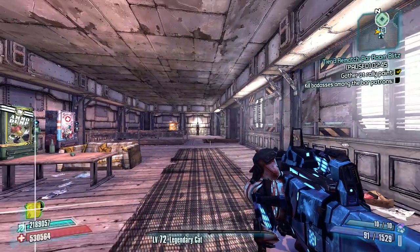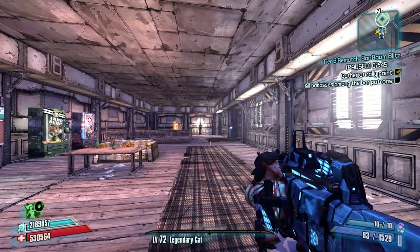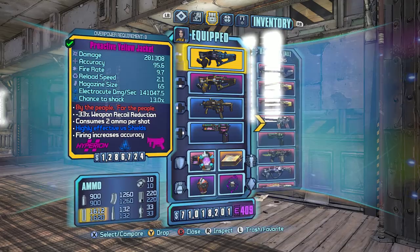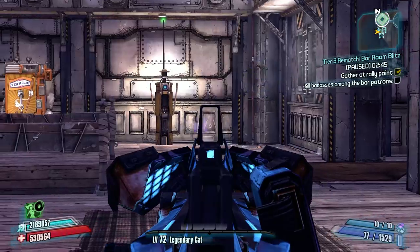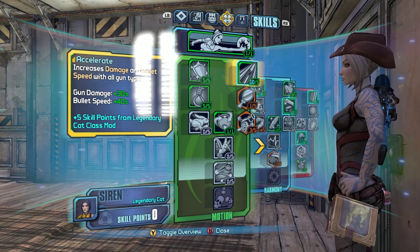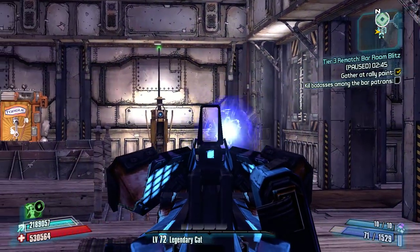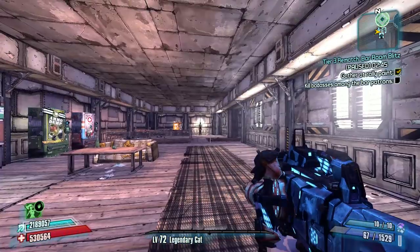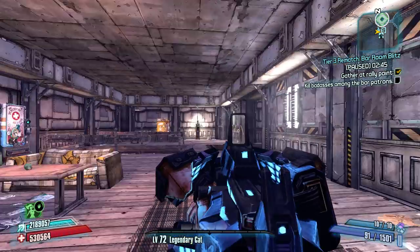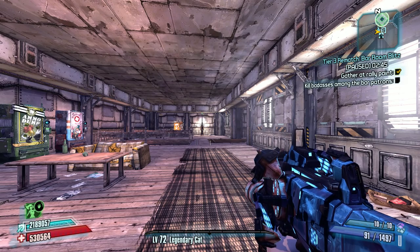The big difference between these two weapons is that the Yellow Jacket shoots incredibly slow moving projectiles. Keep in mind that I have it with the accelerated prefix, which is proactive for Hyperion weapons, so it has the accessory that increases fire rate slightly and makes bullets move significantly faster. I'm also specced into Accelerate with 5 points and another 5 points from my Legendary Cat Class mod, so that's actually increasing bullet speed by 40%. Without that 40% increase to bullet speed and without the accelerated prefix, this weapon would shoot very slow moving projectiles, making it almost impossible to hit a moving target.